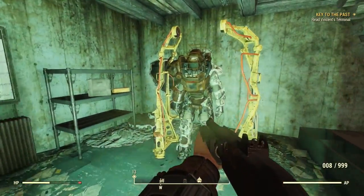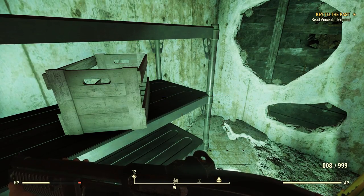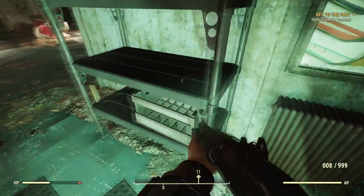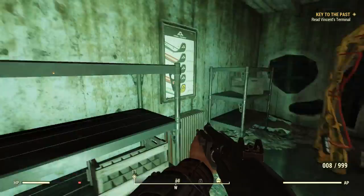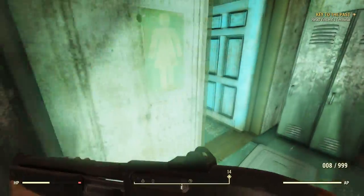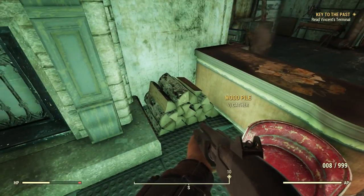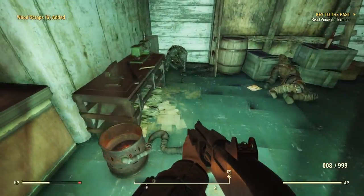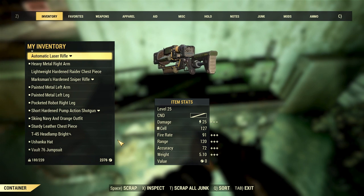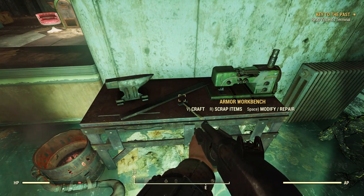Power armor suit over here — that's all great and everything. Headlamp — that's interesting, I might take that. Still don't understand how mods work. I know that one or two of you have tried to explain it in the comments, but it just doesn't make any sense — I just haven't been able to figure it out yet. Grab some wood. What have we here? An armor workbench! Let's do some scrapping, and then let's switch to repairing.